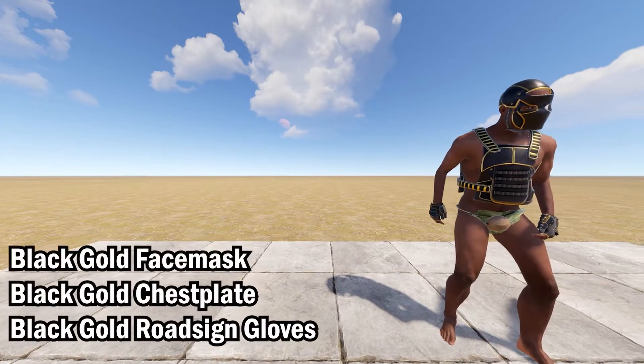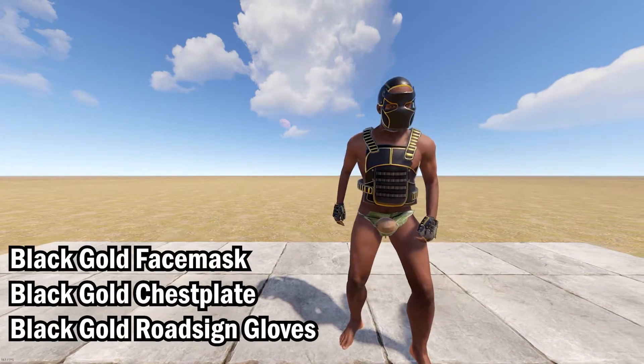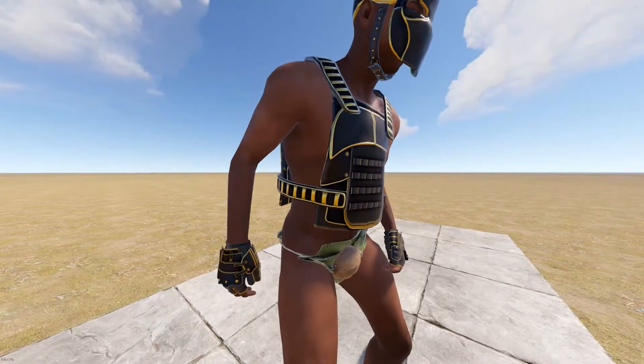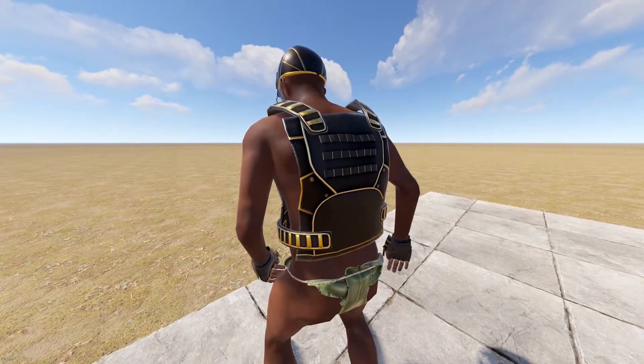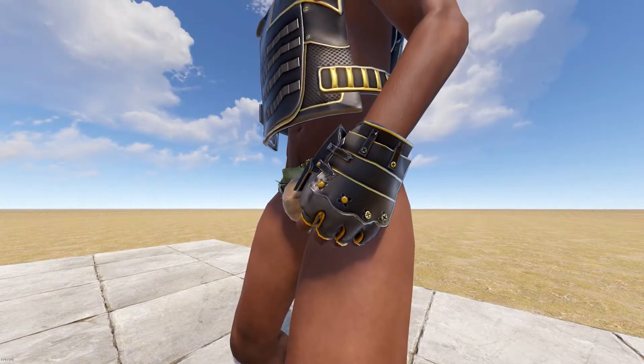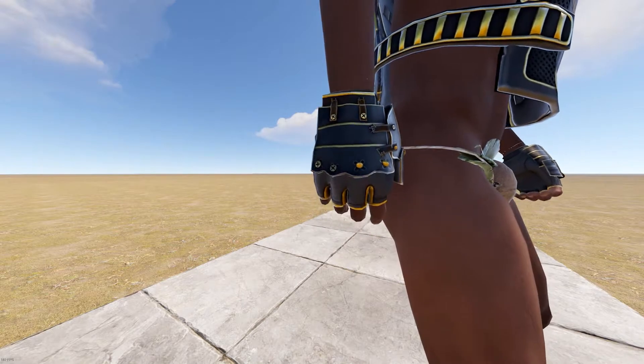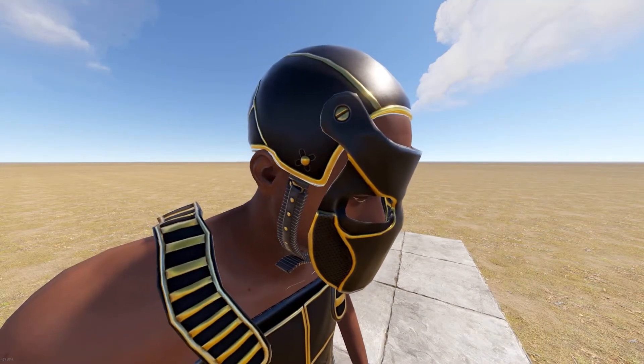Last but not least, we have the Black Gold Face Mask, Chest Plate, and Road Sign Gloves. I can see this being a big hit this week, especially for those who missed the Blackout Kit the first time around. This looks like a solid alternative for those who don't want to spend a million pounds rebuying the Blackout Kit from the market.